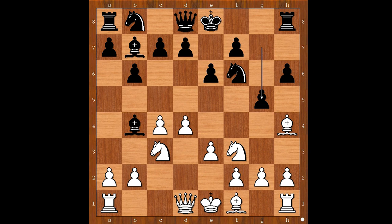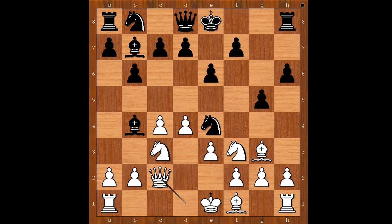Not worried about his king's safety. Bg3, and now Ne4, and suddenly Black is attacking. Qc2, Black to move. Max Ewe played h5, threatening h4 and winning the bishop. Bishop takes on c3 became the most played move in this position.